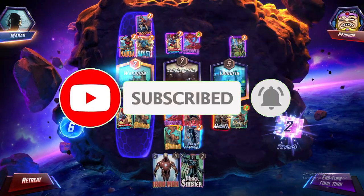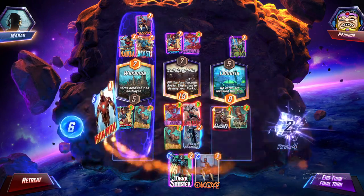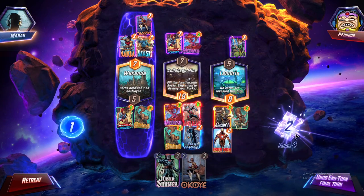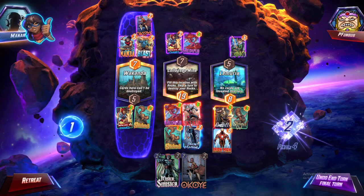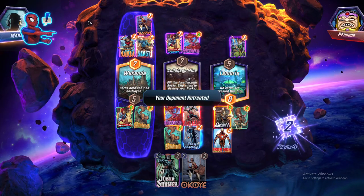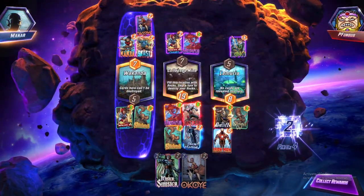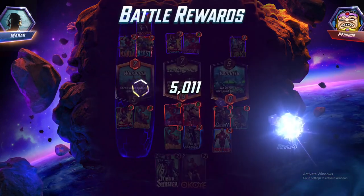He only gets one more turn so he only gets one card that can really benefit him. I think we just double this and we win, right? Let me see if I taunt him. He didn't snap - he just retreats. Alright, whatever.